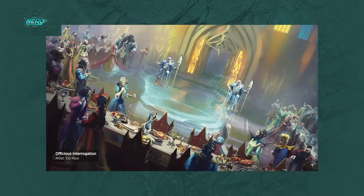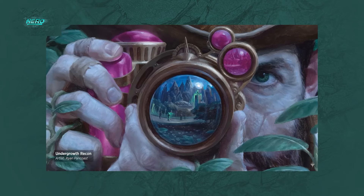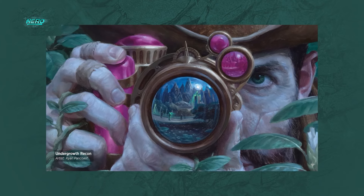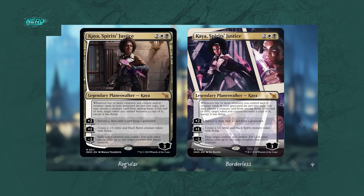Everyone who is anyone was there and everyone else was trying to get in. One featured guest was an old Orzhov friend of Teysa's, heroine planeswalker Kaya. Since the Phyrexian defeat, Kaya has found herself back in her old stomping grounds. Reluctantly attending the party, she assessed the scene looking for any reason to make her escape. We got Kaya in her normal regular version and in her borderless version — and Kaya doesn't want to be there.